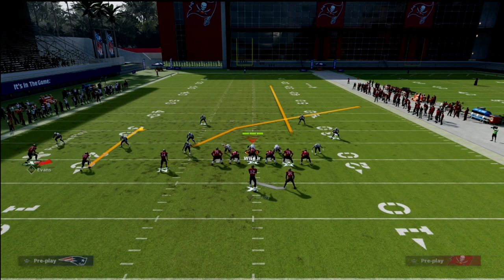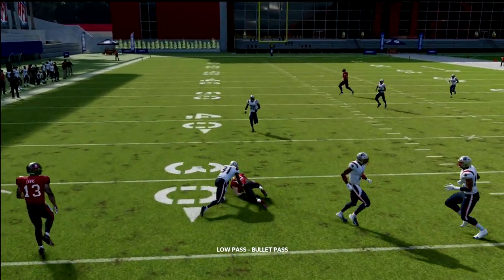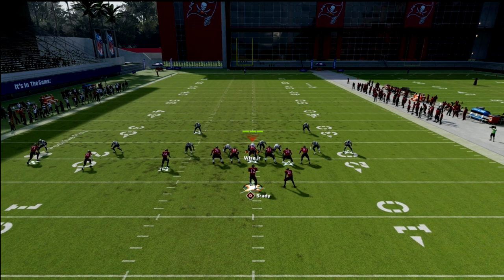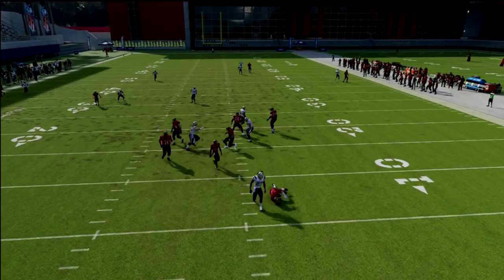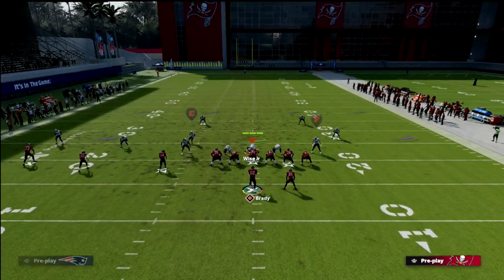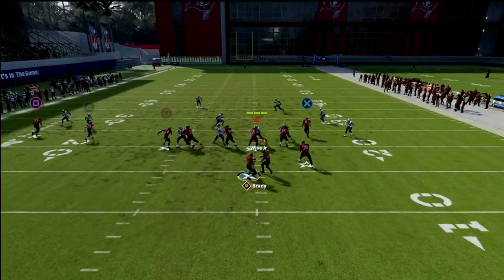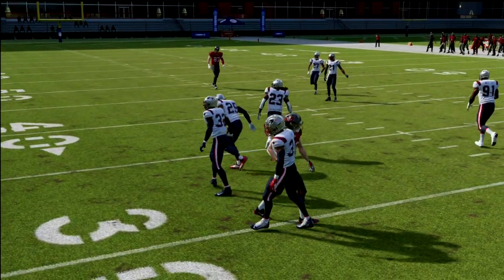Against match coverage you've got the crosser, of course, but also look at that curl just absolutely cooking that coverage. Let me show the right adjustment on the outside receiver — put him on that smart routed curl, remember to cancel the play action as soon as you snap the ball. The quarter flat did a better job from match coverage in that setup, but most people in match coverage won't run quarter flats if they're smart. They'll run cloud flats or curl flats, and you can see how open that route can be against those.